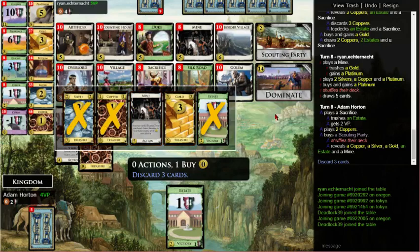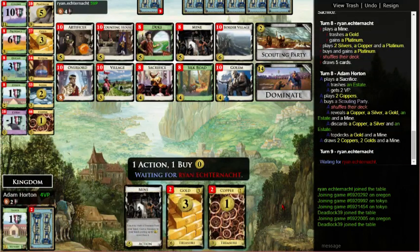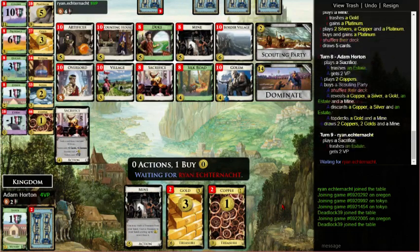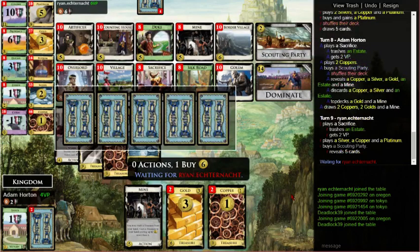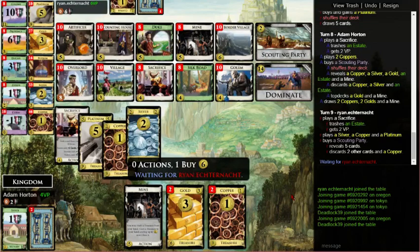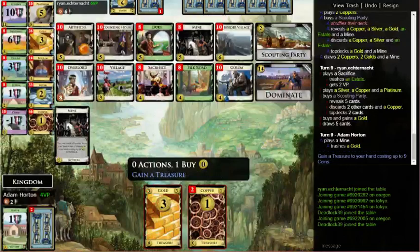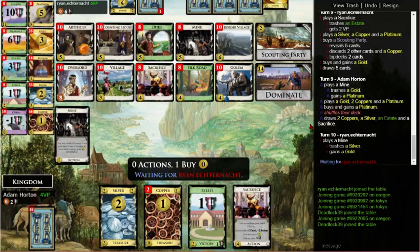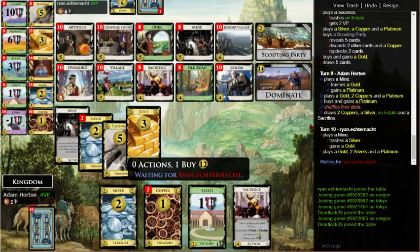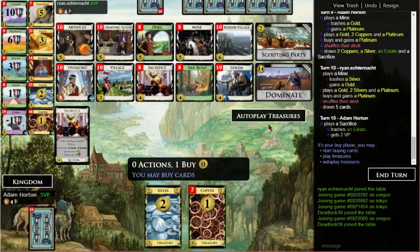You'd rather have a couple big treasures than a bunch of silvers — that's generally how it works. Normally it doesn't matter, but since platinum is two dollars more than gold, that's a difference. It matters this hand — you get another dollar this hand. From a general standpoint, do you take silver to gold or copper to silver? Normally it doesn't matter, but there can be factors on the board that push you in either direction. How much do I chop coppers with Sacrifice? Yes. It's a colony game. True — let alone Dominate, but even just colonies makes that worth it.